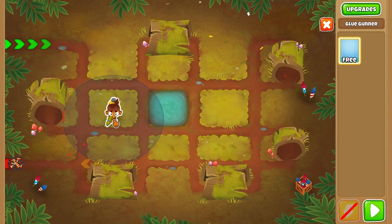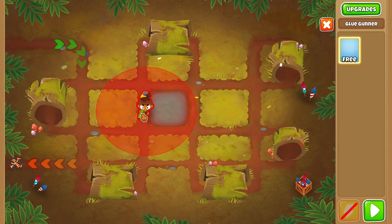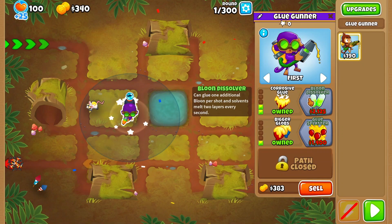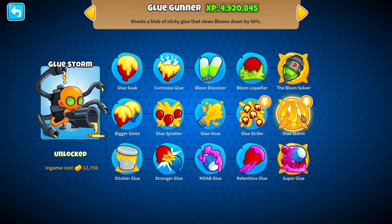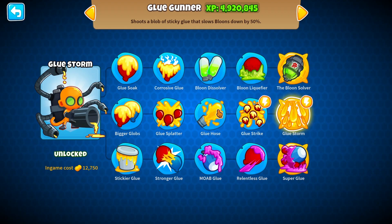Glue is very interesting. I think glue actually surprisingly can go very far, and for one reason — it's because glue strike and glue storm can actually see camo. So that actually helps with all the camos. I don't think it helps with DDTs though, so I think we'll probably die at round 90, give or take, most likely.